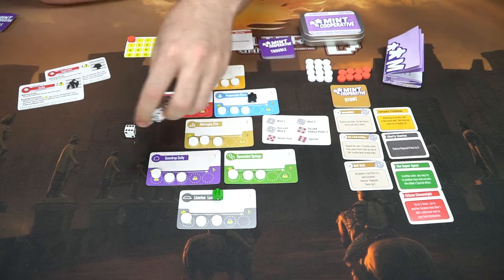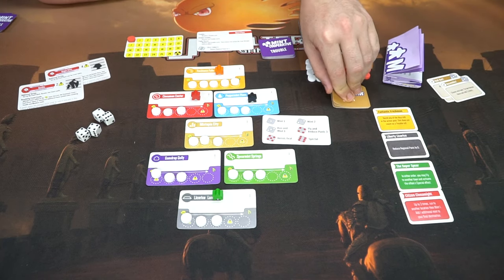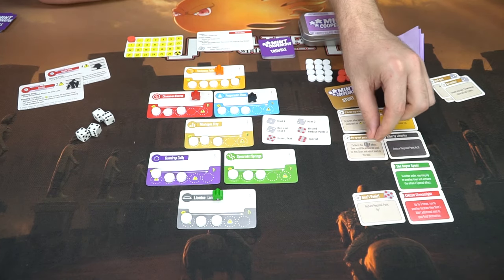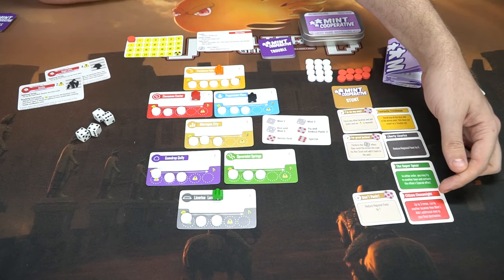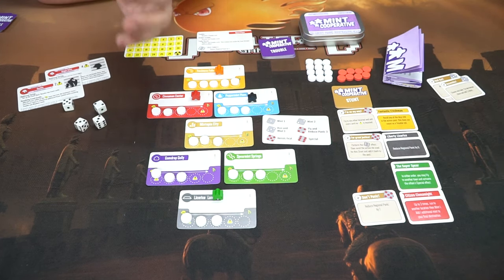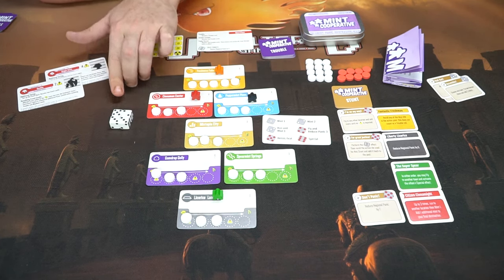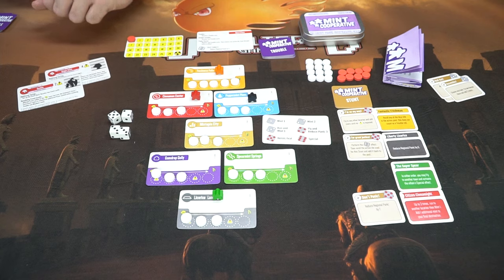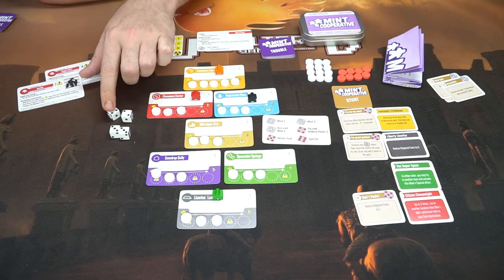All the used dice get removed, and all stunts that were used or not used will be discarded. Three new stunts come out based on the next starting player — red, yellow, and gray each get one. Whenever the stunt deck runs out, simply reshuffle and deal again. Citizen Cinnamite starts first for the next round. That player rolls the dice to determine how much trouble you're in. First check: is there a die over four? Then: any triples? Any doubles? That determines single, double, or triple trouble.